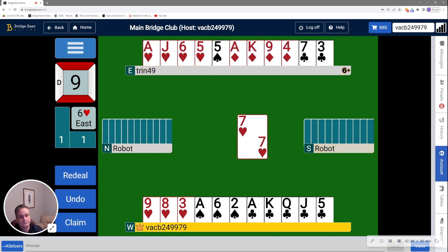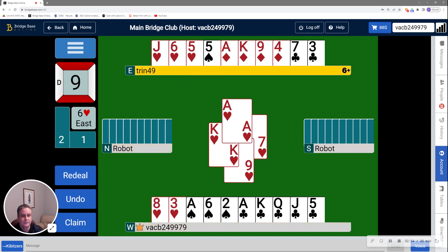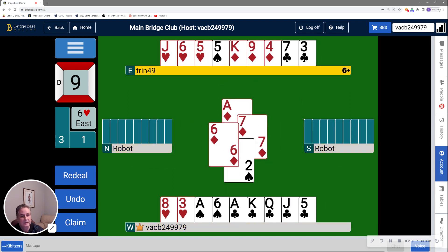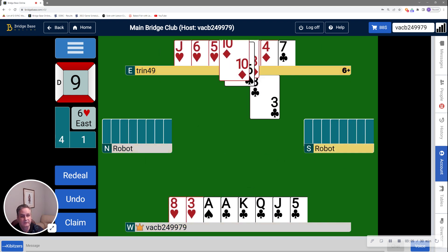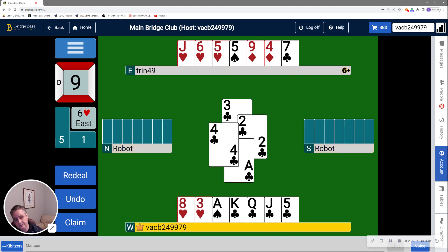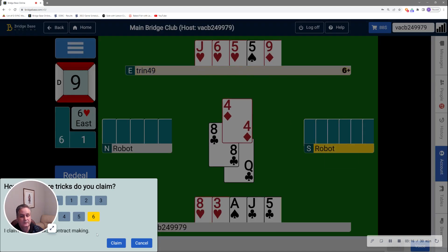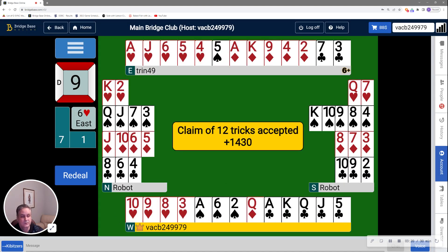There's the first finesse. They continue, and it looks like we've lost a trick at this point. The long clubs will allow us to get rid of two losing cards, and we're able to make 12 tricks.